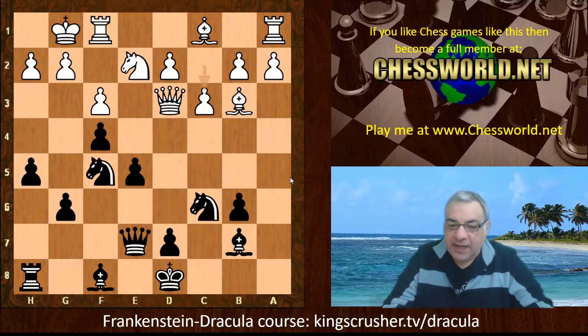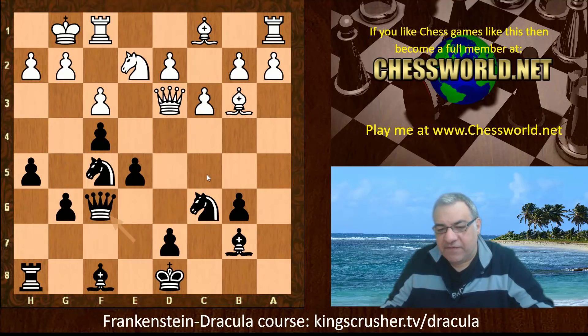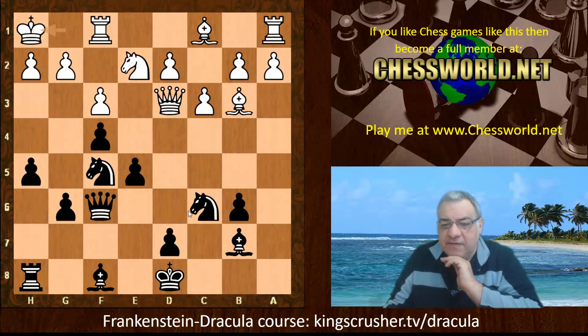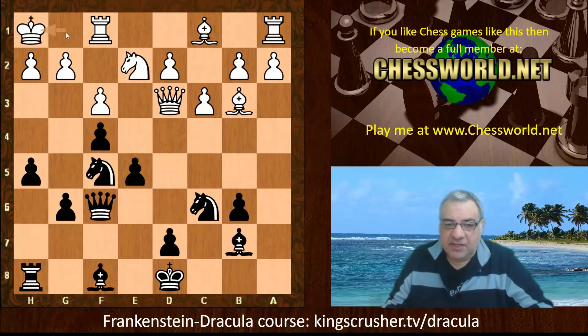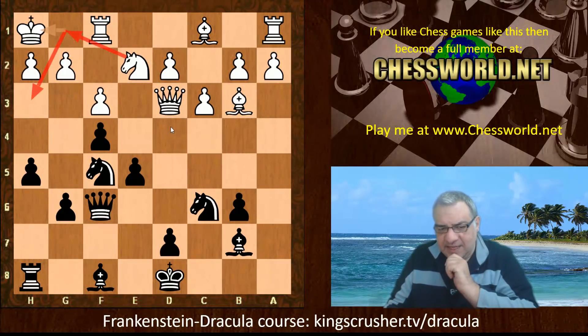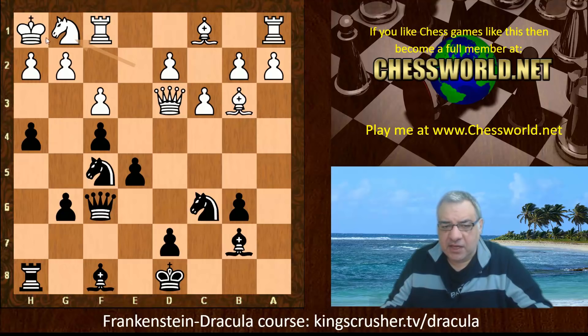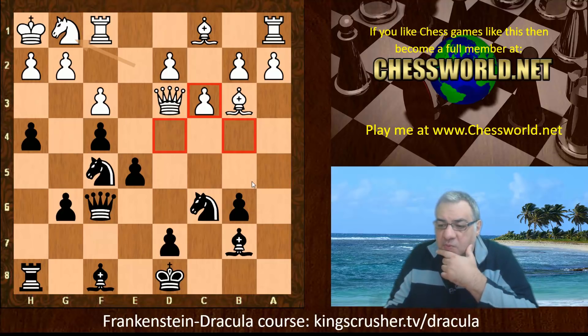We see c3, then Qf6 - which echoes ideas as well as making way for the Bishop to come to c5 potentially. The Queen could also bounce to h8 or double on the h-file via h6. We have Kh1, which seems a clever defensive idea by White - it makes the g1 square vacant for the Knight to go to g1, then h3, and question Black's attacking setup. Where would the breakthrough be? We see h4, Ng1 - a safe blockade for the moment. D4 is being covered by that critical pawn, covering d4 and b4, so why is this a problem?